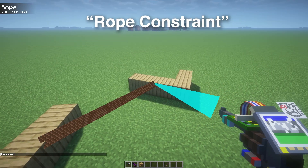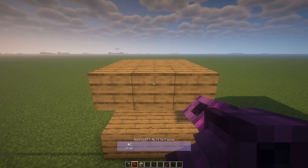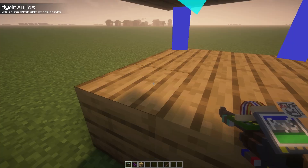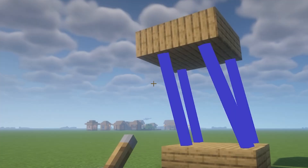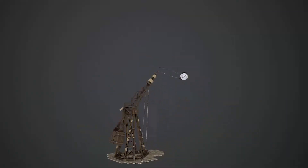The rope constraint is exactly what you think it is — it's a rope. And it's probably one of my favorites of the bunch. Now this one's a little complex, but it's the hydraulic constraint. We probably don't need that, at least for what we're building.